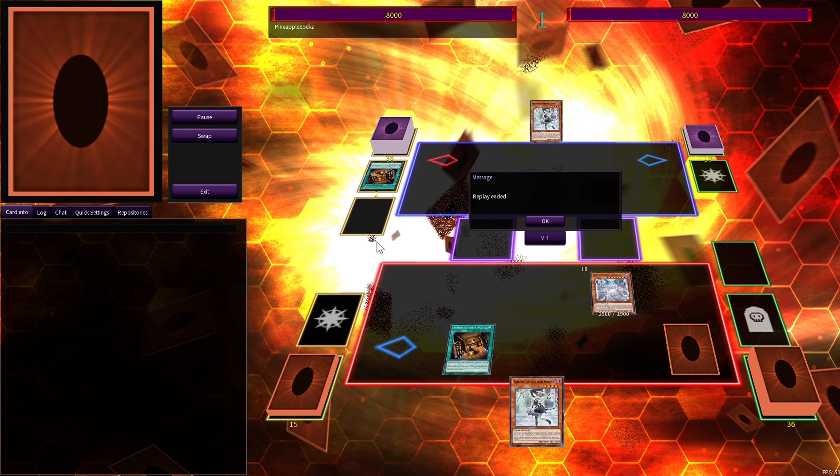What this means is we don't lose any hand advantage and we get to keep another copy of Big Welcome for next turn in order to get out Lady or whatever we need. Since this is a reaction trap deck, you do have to play it by ear, but it's a simple two-card combo to turn one loop a card out of your opponent's hand without giving up any of your traps. Simple as — and it's incredibly powerful and satisfying to do.